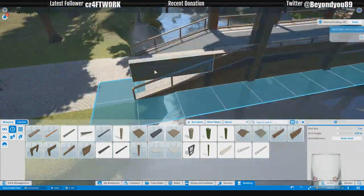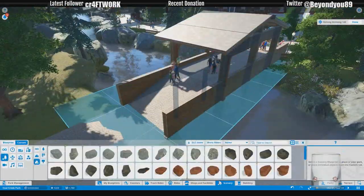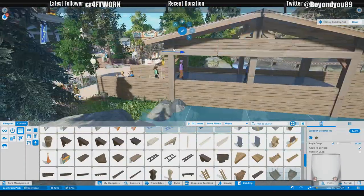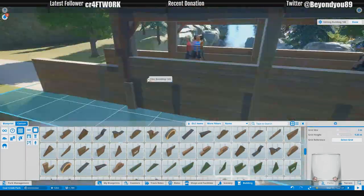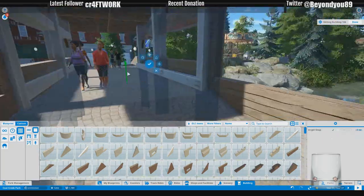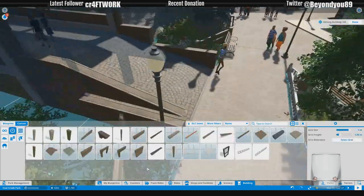When I put this bridge and pathwork in, every single guest kind of stuttered and walked back and forth for a second — like they were rethinking their route because it was so much better. It really does make the park flow a lot better. This bridgeway leads into, like I mentioned at the beginning, not a big section at all — just a nice little transitionary courtyard, almost a little square, with its centerpiece being a clock tower structure.